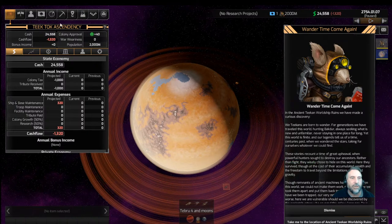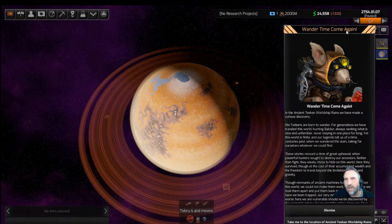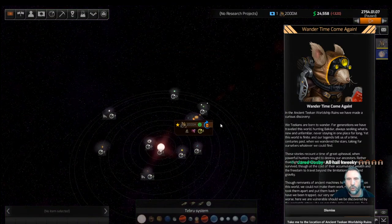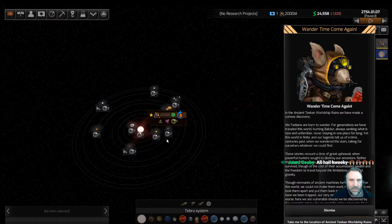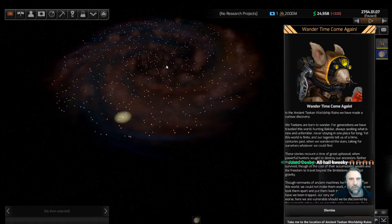I can't rename it from the empire screen — you can rename literally everything in this game, so of course I can't do it here. Let's scoot out and get a broader view. We've got a lot of planets here at Tebru. We're all the way out on a spiral, to the southwest from the center of the galaxy. Being on the edge: we only have to worry about attacks from one direction, but it makes it harder to expand faster.